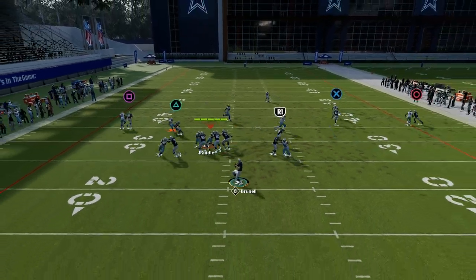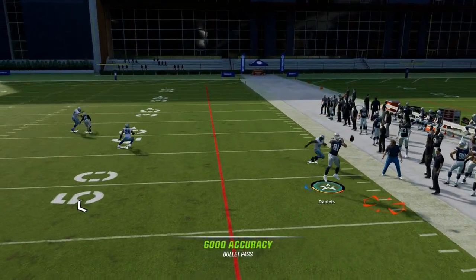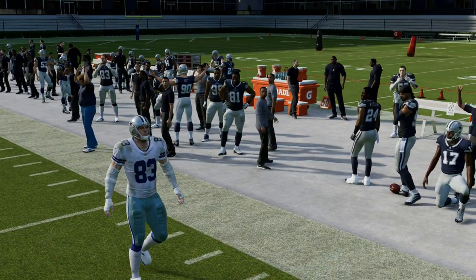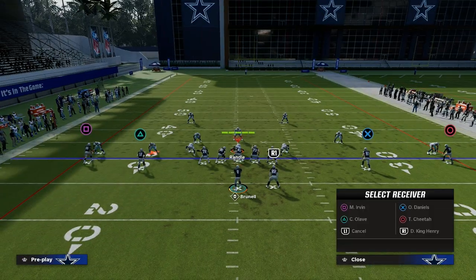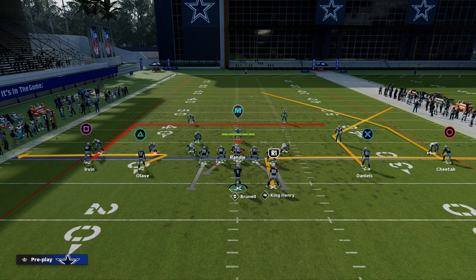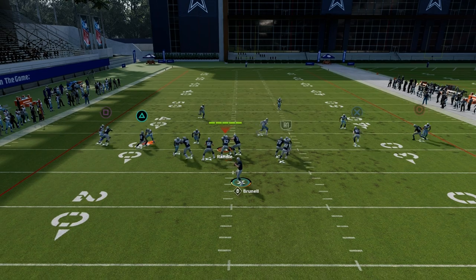Against Man coverage, the main read is that corner route. The main read on the left side is the scissor action. You also have a backside dig — please don't sleep on that. It's a really valuable read against Man coverage.